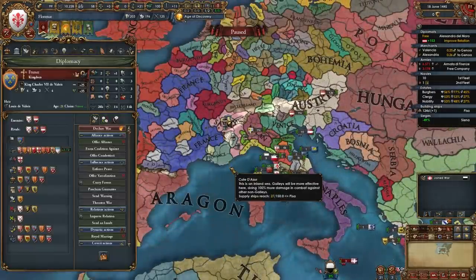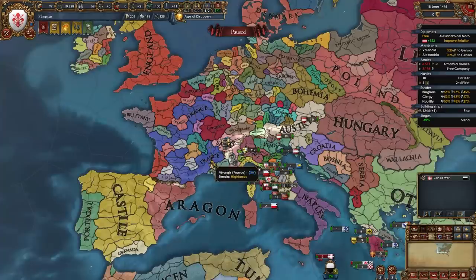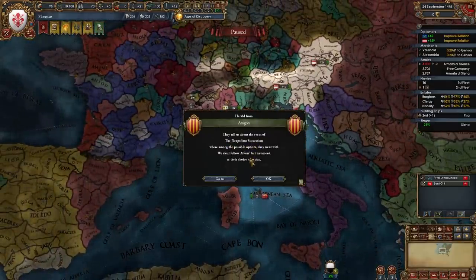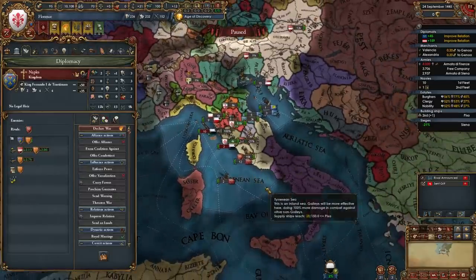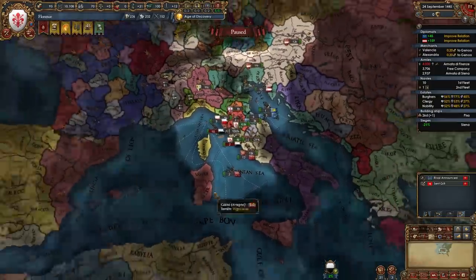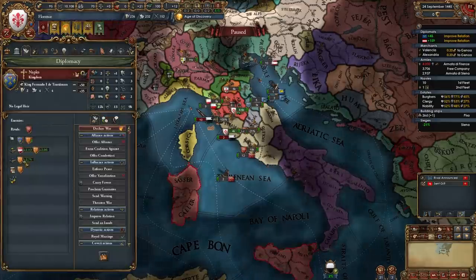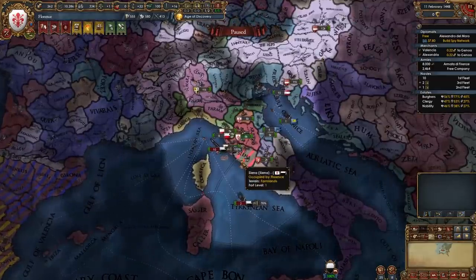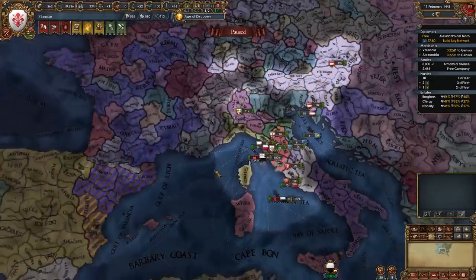If you've managed to ally France and the Surrender of Maine war happens, France will probably call you in — you should help out, accept the call to arms, you won't really have to do anything. There we go — this is the event of the Neapolitan Succession; Aragon did let Naples go. Unfortunately Naples will probably ally someone after this, but in the best case scenario you get Siena and a spy network on Naples before Aragon lets them go, so you can immediately pounce on Naples while they have no allies.